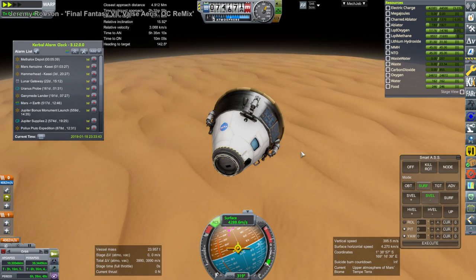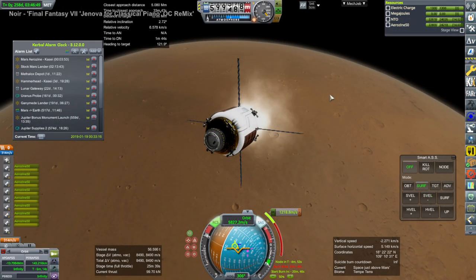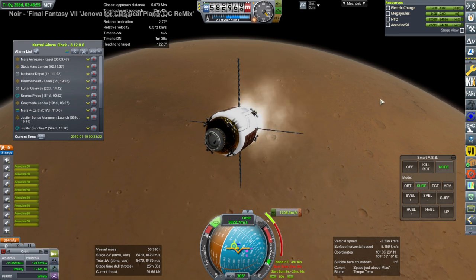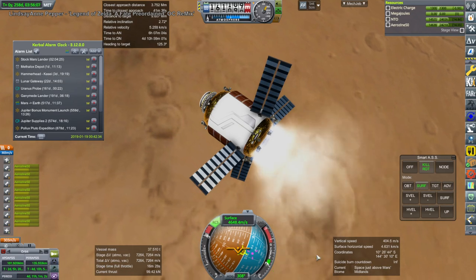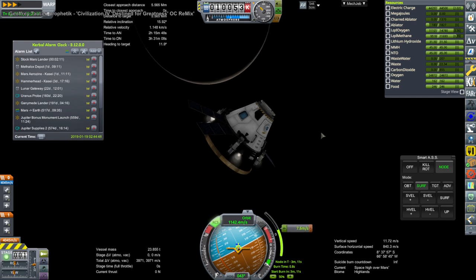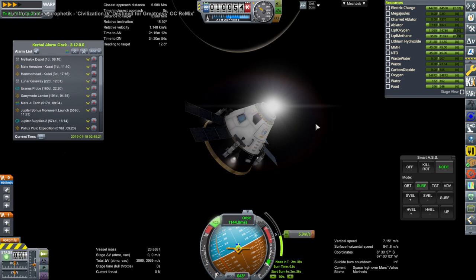In fact, I think the methane-oxygen fuel tank was partly so that we could refuel these landers. Anyway, it captured, and we needed to plot a little apoapsis burn there to make sure the periapsis wasn't still in the atmosphere, so that it would stay in orbit. While it's going up to apoapsis, we have to deal with the Aerosene NTO tank coming in — it has captured around Mars, no worries about the atmosphere there, it didn't need to aero-capture. And here is stock Mars Lander 1 making its adjustment burn, so it is safely in orbit now.